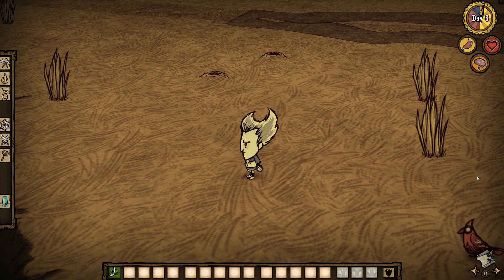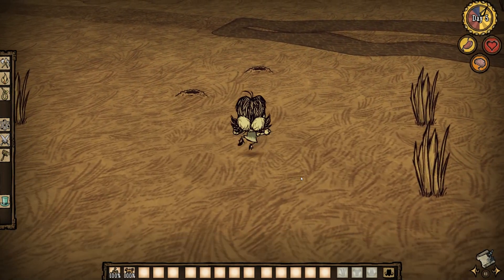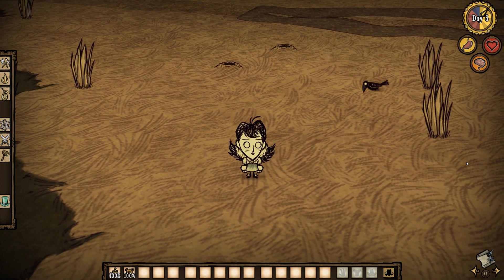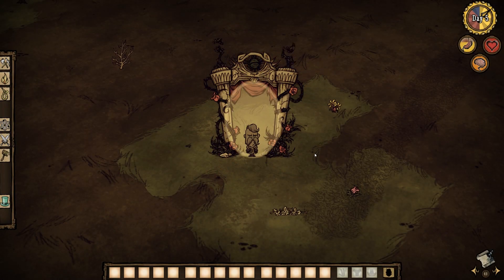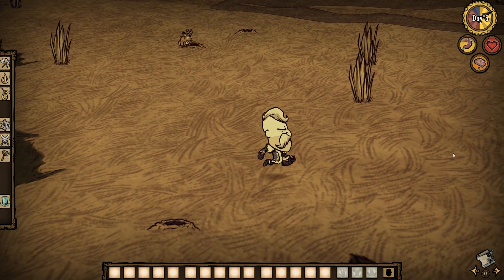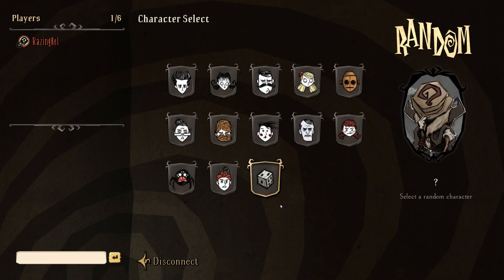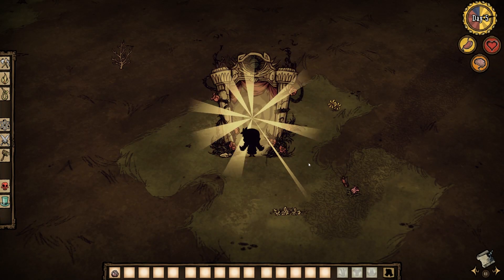In regards to why there are only six characters this time, Clay did elaborate on this and it appears it largely comes down to a time constraint. It appears they bit off a bit more than they could chew releasing this update and it was a little rushed, so they couldn't get all the characters done. They instead went for six of the most popular. They said that in the future they would be prioritizing including the ones left out, and a lot of people were really hoping for a WX and Wigfrid. Those should be coming in the future — maybe next Winter's Feast. That sort of also gives players something to look forward to with the next Feast.